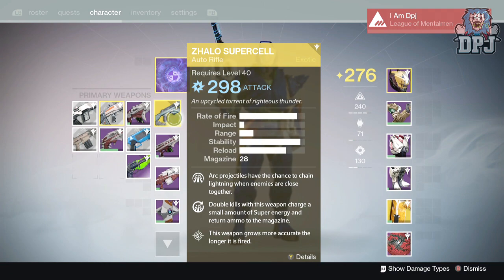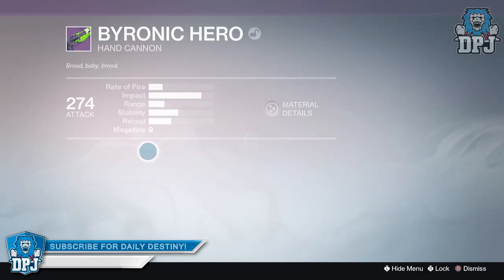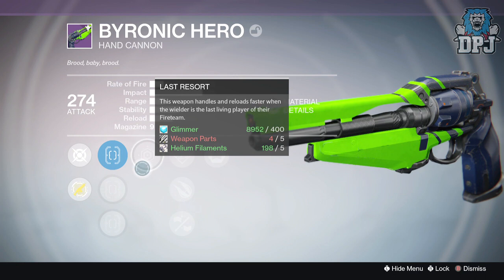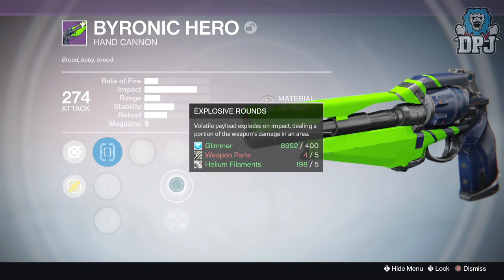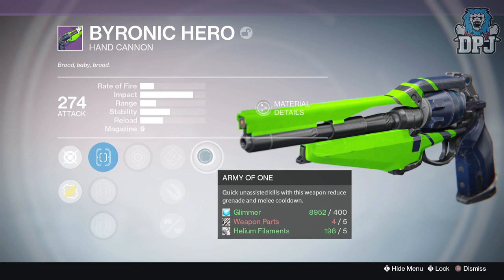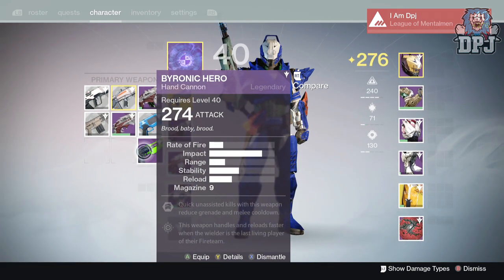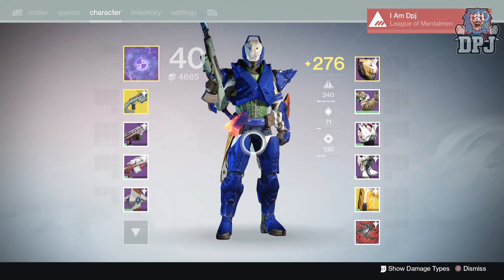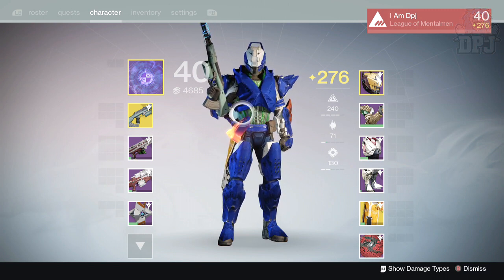For the primary we got the Byronic Hero hand cannon — a Crucible hand cannon. It has Last Resort, which makes it handle and reload faster when you're the last living player on the fireteam. I don't really use hand cannons; it'd have to be something really special to pull me away from a pulse rifle. Look at the reload time — takes forever. It also has Army of One: quick unassisted kills reduce grenade and melee cooldown. This is probably just going to be legendary marks since I've got a 310 Hawkmoon if I'm using a hand cannon. But yeah, guys, that's what I got from 20 legendary engrams — drop a like, subscribe for daily Destiny, and peace out!